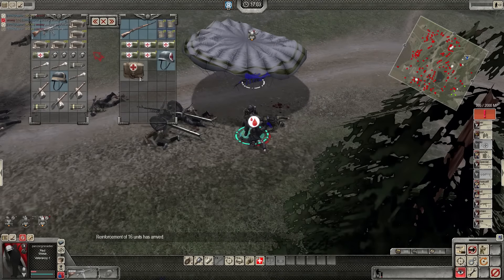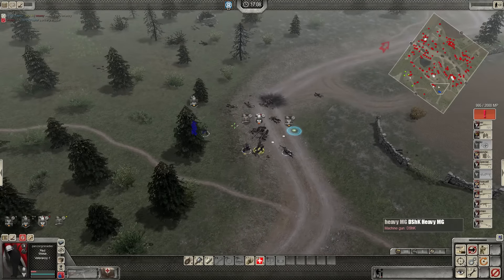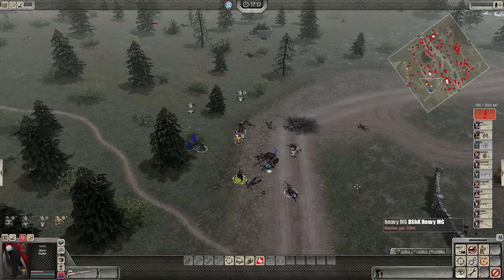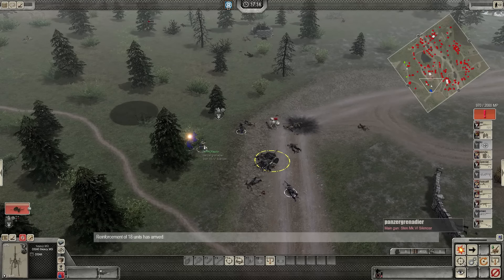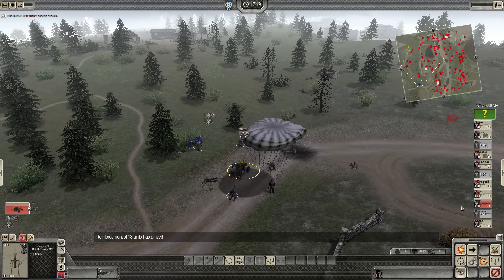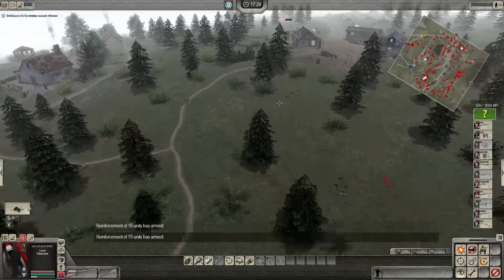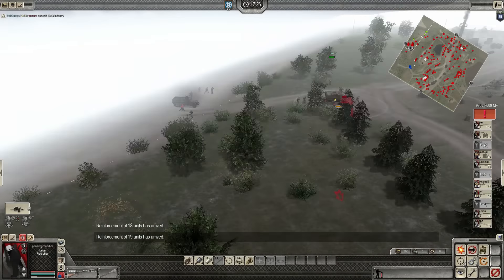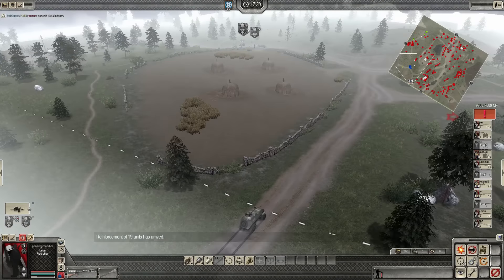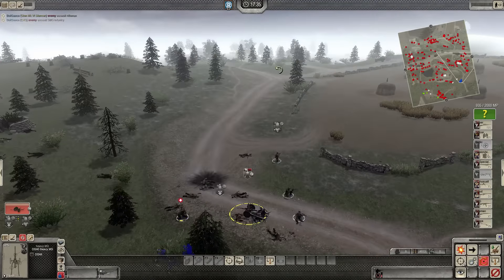These guys are tough and they'll only get tougher. But now that we've captured some of the map we can capture enemy equipment as well, which will make this whole thing easier. I've got a Gatling cannon over here! Another troop transport coming. I've got a little armored car coming my way, and I've got something waiting for them.